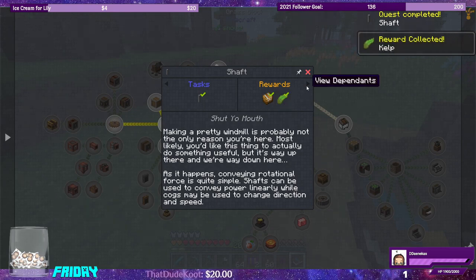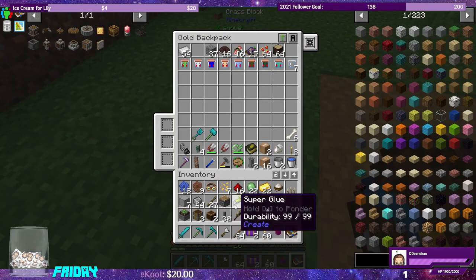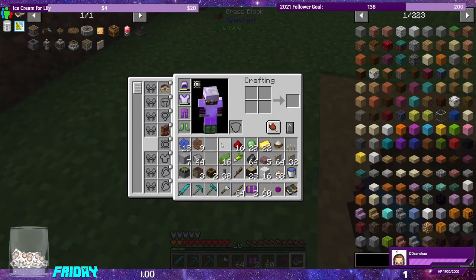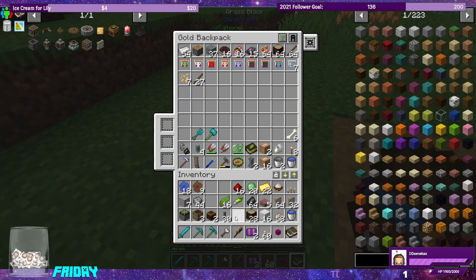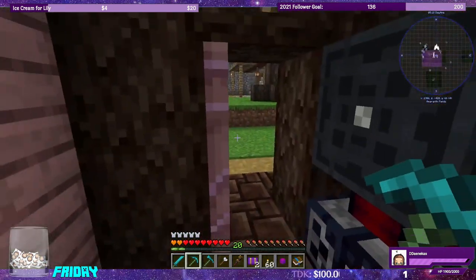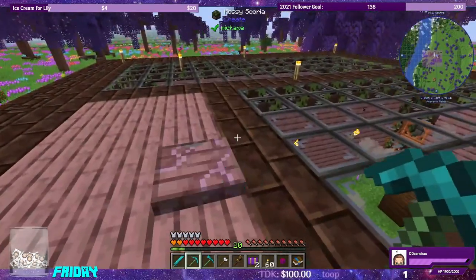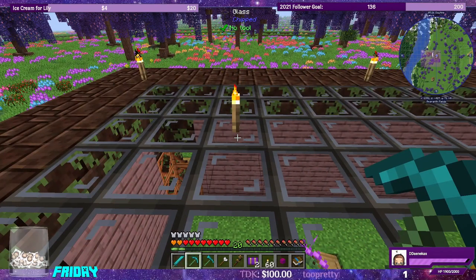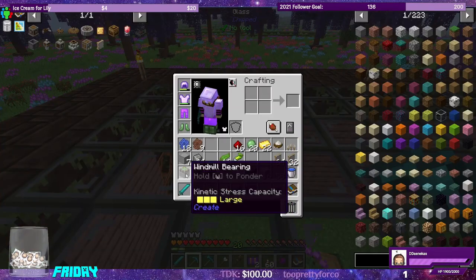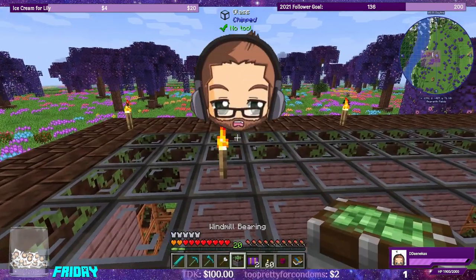We get kelp as a quest reward. Our inventory is full, of course. Let's put the piston and sticks up, the rice. Oh, we can put the goggles on. We have our wrench — put the sticks up. I want to go up onto the roof and I already have an area mapped out where I want to build. We need to put down the windmill bearing.